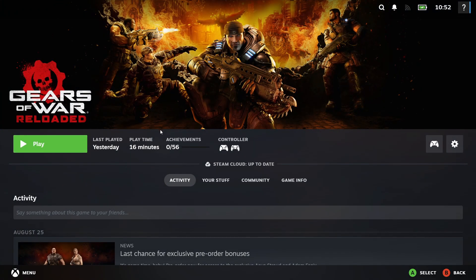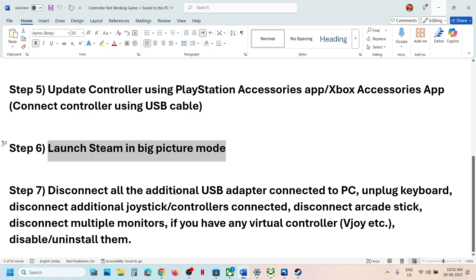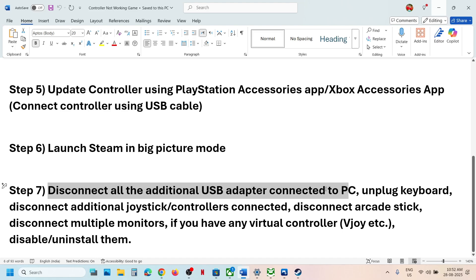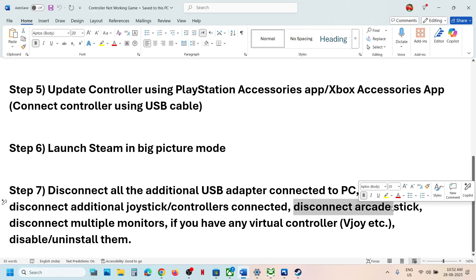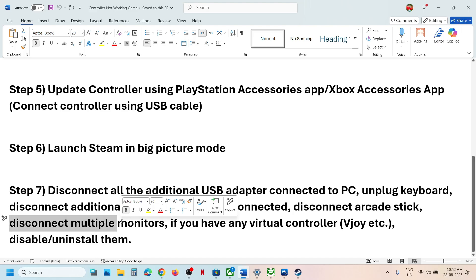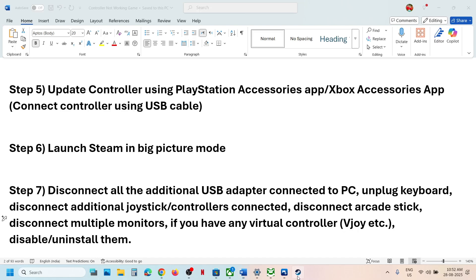The next step is to disconnect additional USB devices connected to the computer. Unplug any external devices you're not using — extra controllers, dongles, keyboards, arcade sticks, HOTAS wheels, or pedals. If you have multiple monitors, try launching the game on a single monitor. Also, if you have any virtual controller software such as VJoy, disable or uninstall it, then launch the game.